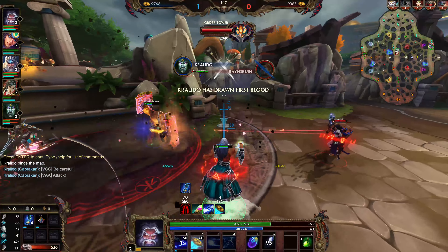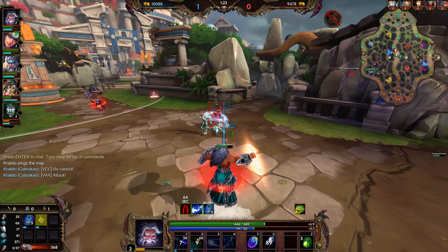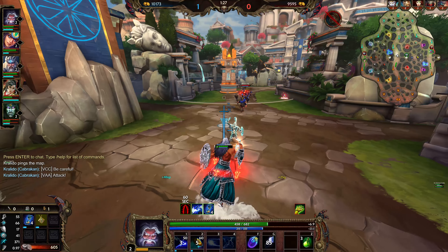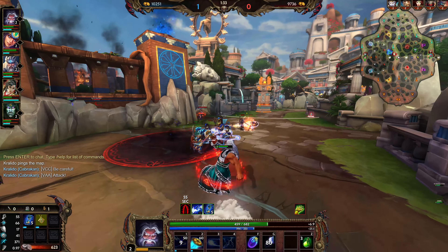Now we're going to try to poke out Lancelot here. I was hoping I would be pulling the aggro, because that would force the minions towards me, which is very helpful. We're going to get Chain Lightning next. We've forced him back, which is really excellent.